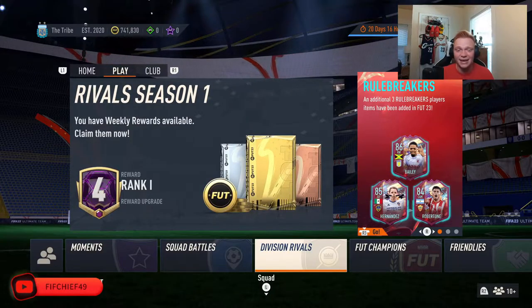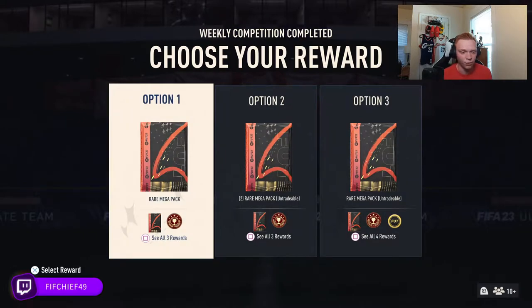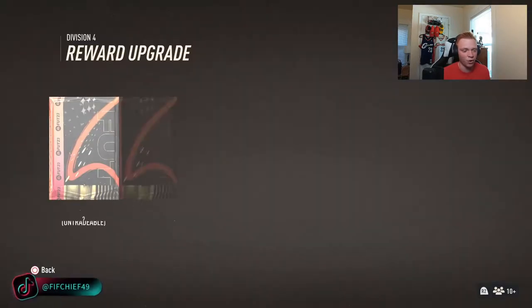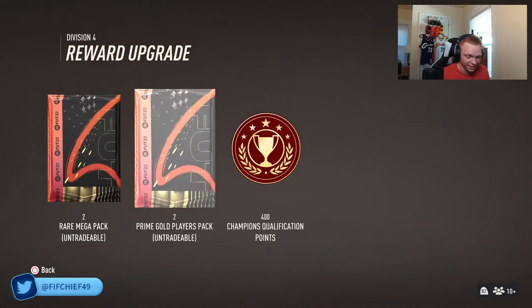All right boys, diving into this video. First off, we're going to start with our rivals rewards — rank 4 division 1. We're going to take the untradables here. We get two rare mega packs and two 45k packs.